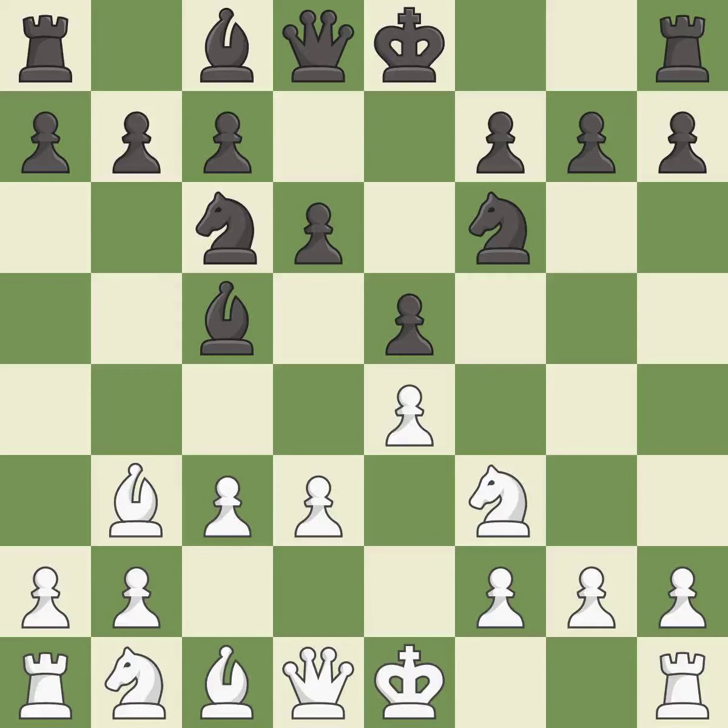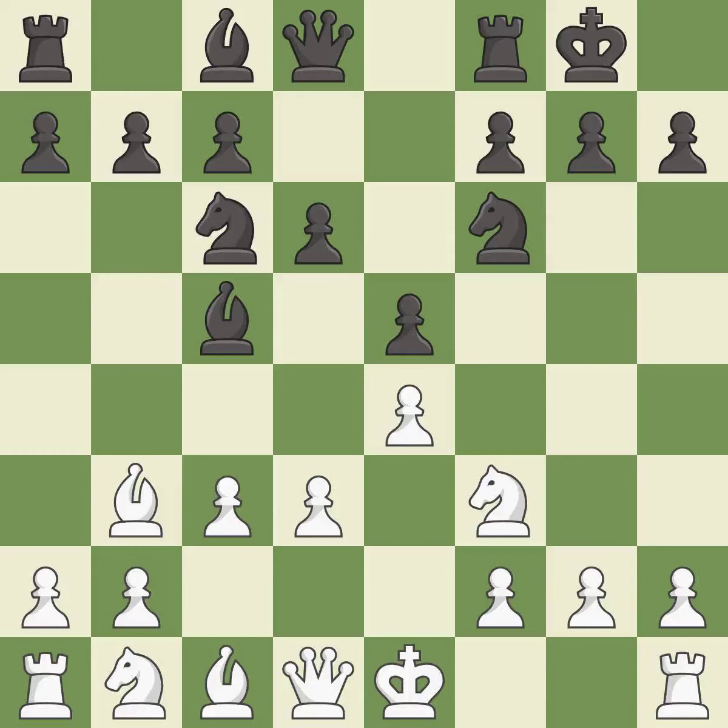This moves the bishop to a more active square, making it gain scope. Castling gets the king to a safer square, out of the center of the board, while also developing a rook. Castling kingside tends to be safer because the king is further from the center.